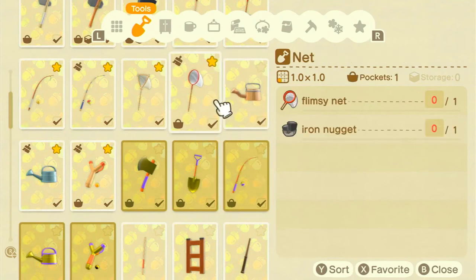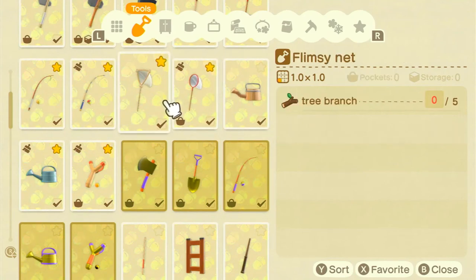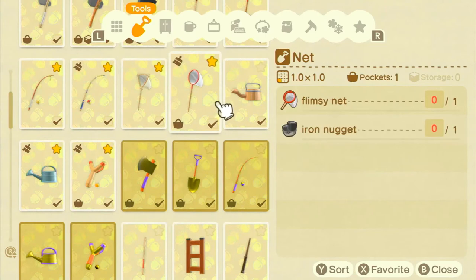Next you have the nets. The flimsy net again only has 10 uses, but you only need five tree branches so it makes sense it doesn't last that long. The normal net requires a flimsy net and one iron nugget and has 30 uses — triple the durability. You can buy colorful and outdoorsy nets from Nook's shop, but they don't last any longer than the normal net. I wouldn't waste money buying them — just make a load using your flimsy net and iron nuggets.